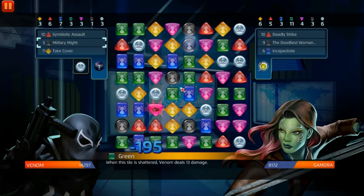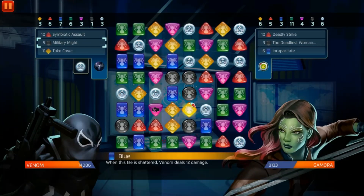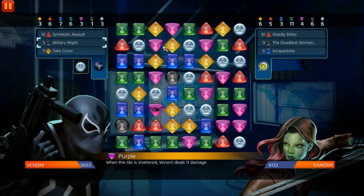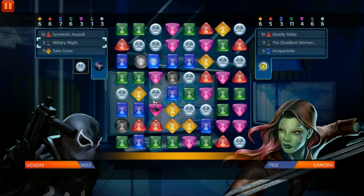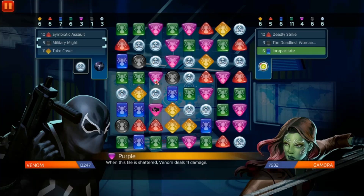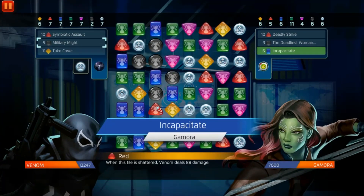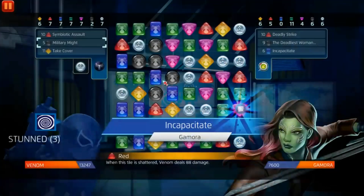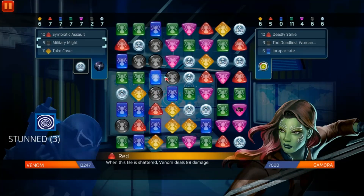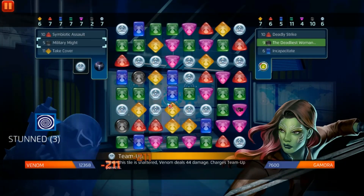She's gonna stun again no matter what. Can we get a black match right here? Nope, she takes it from us. We'll take yellow. Now she's gonna stun again. We need to get rid of this. She just got the perfect match — I guarantee it's gonna cascade blue. Yep, blue cascade right there, I knew it.